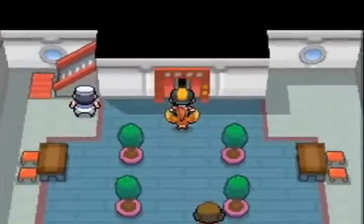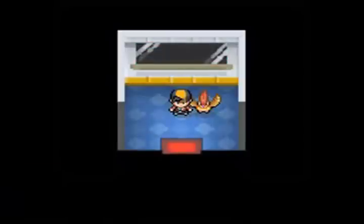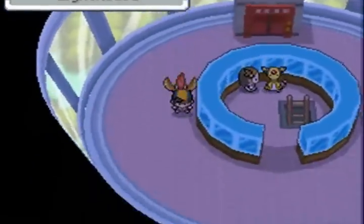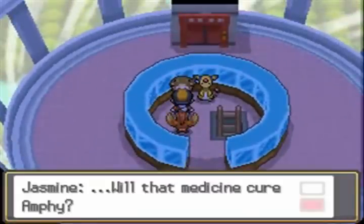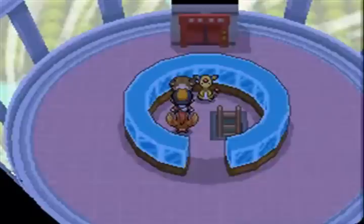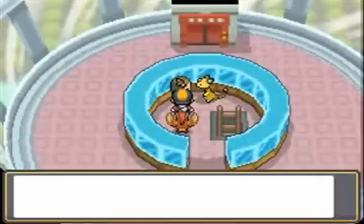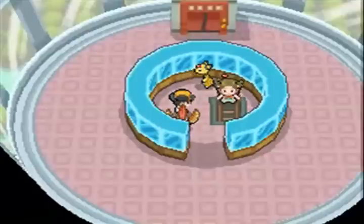In the Lighthouse, we take the elevator up. I'm going to give the Secret Potion to Jasmine. I think this sequence is pretty cool right here. With that, Jasmine will head back to her Gym.